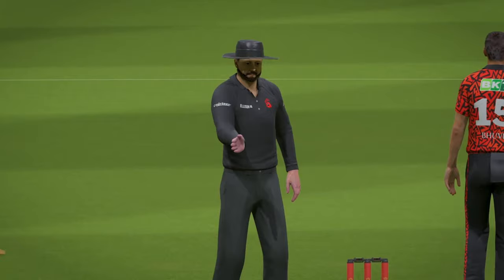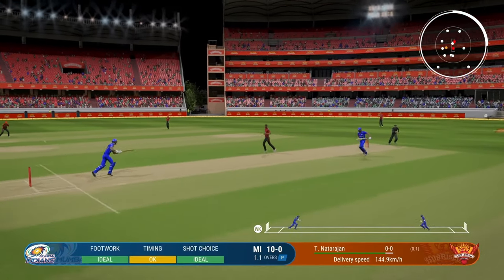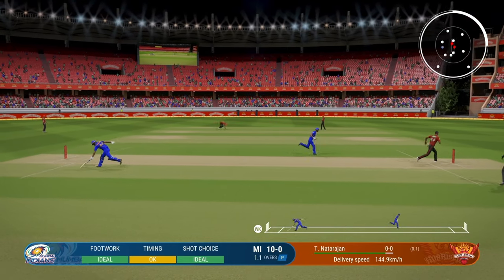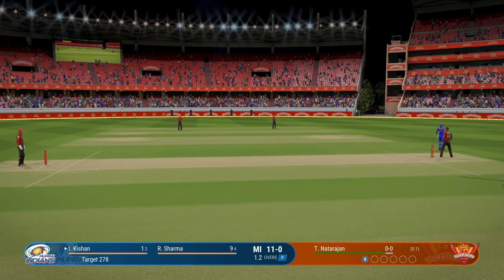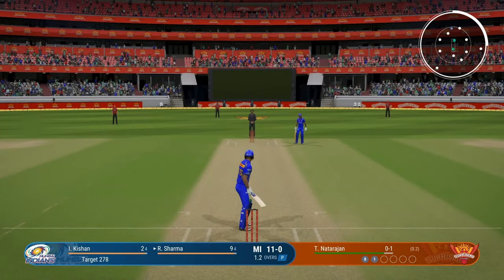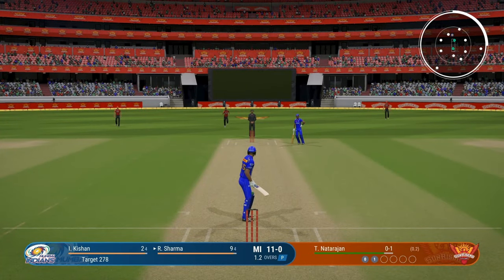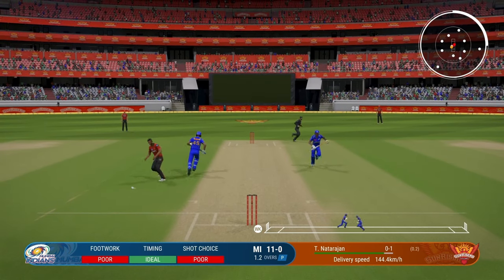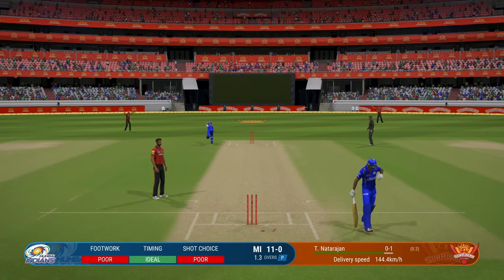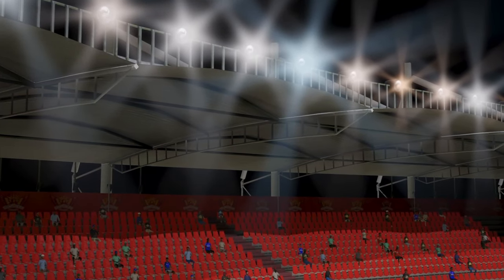Ten runs off the over — a front foot cut but just a single. The required run rate is probably 14, so even ten runs an over it's just not enough. You're gonna have to make full use of the power play, but if he bowls a short ball I'm just not gonna be able to play.